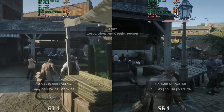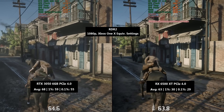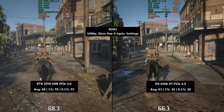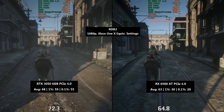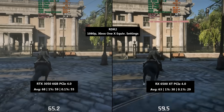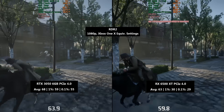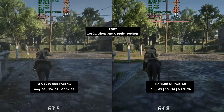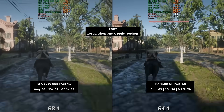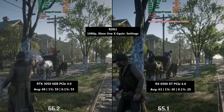Red Dead Redemption 2 with the Xbox One X equivalent console settings: the 3050 delivered 68 FPS with a 1% low of 59 and a 0.1% low of 55. The 6500 XT, despite running in PCIe 4.0 mode, appears VRAM limited — 63 FPS on average, which was close, but the percentile lows tell a very different story: 30 and 29. There is apparently an 8GB version of the 6500 XT made by ASRock, and it would be interesting to compare that to the 4GB version and see how much the extra VRAM helps, because I'm sure it does quite a lot in some scenarios.